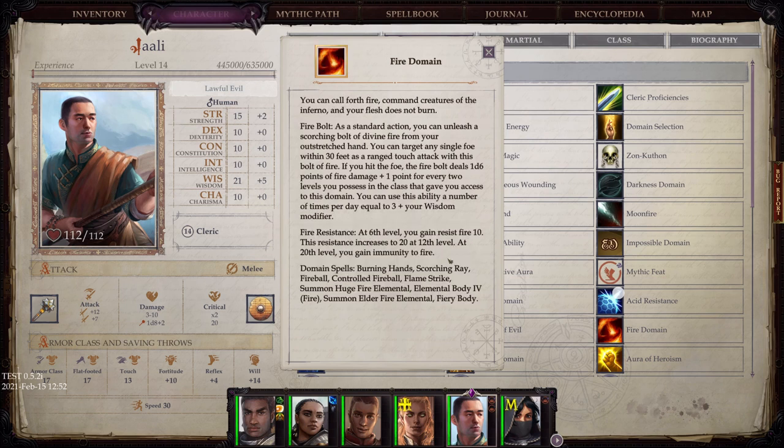Fire Domain: You can call forth fire, command creatures of the inferno, and your flesh does not burn. Fire Bolt: as a standard action, you can unleash a scorching bolt of divine fire from your outstretched hand targeting any single foe within 30 feet as a ranged touch attack. Fire Resistance: at 6th level, you gain Resist Fire 10, and this resistance continues to increase up to level 20.